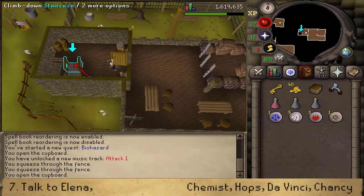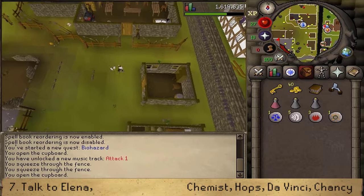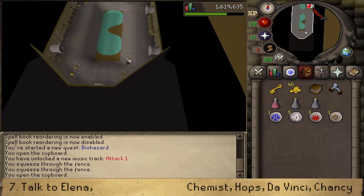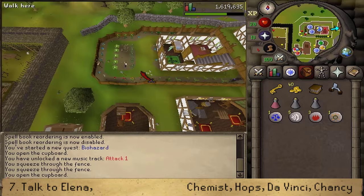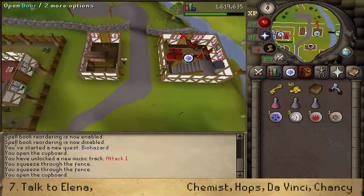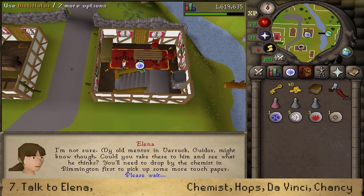Once we have the distillator we will need to make our way back to Elena. You can either use your skills necklace teleport to the fishing guild and run straight south, or exit the house through the front door and make your way to the center of West Ardougne and climb down the manhole — this will teleport you straight to Elena's parents' yard. Let's provide her the distillator and she will give us some liquid honey, Athenia, Sulphuric Broline, and a plague sample.